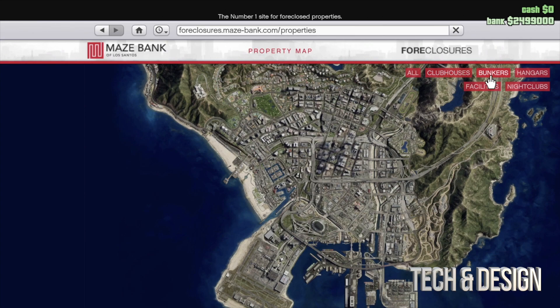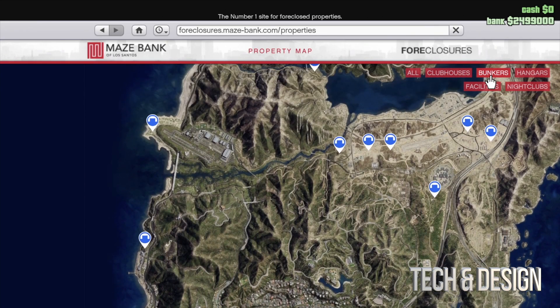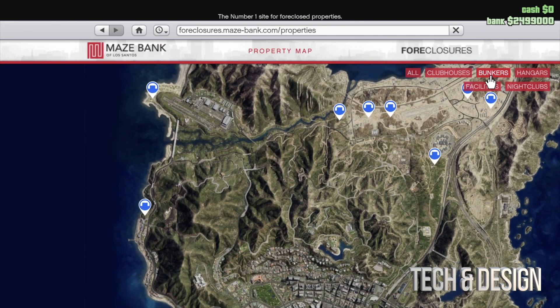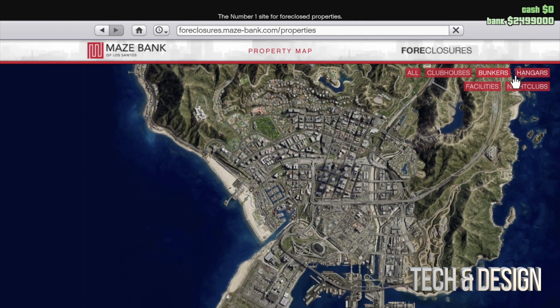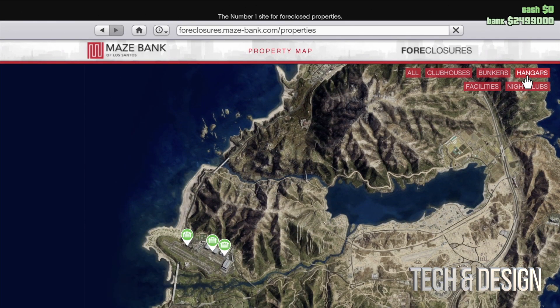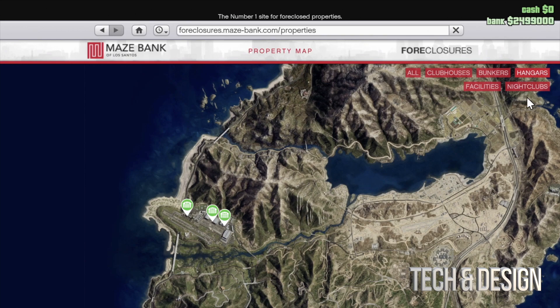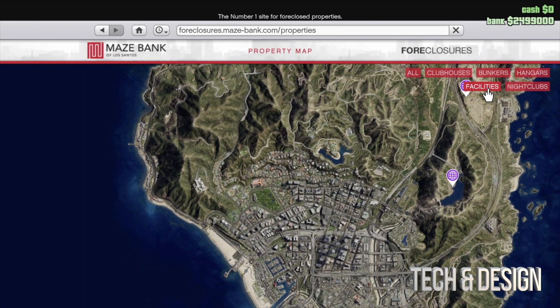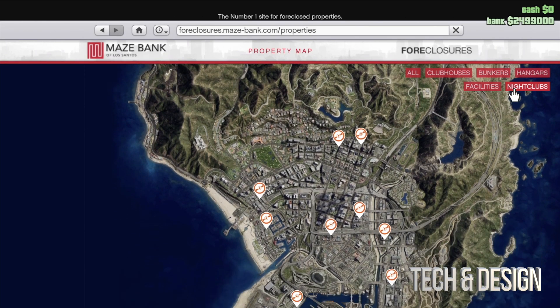There are various things — there are clubhouses, and bunkers. I'll scroll up just a little bit to take a look at them. They're always out of the city so you guys can see them, and there are various prices for each one. There are also facilities — various ones around the map.